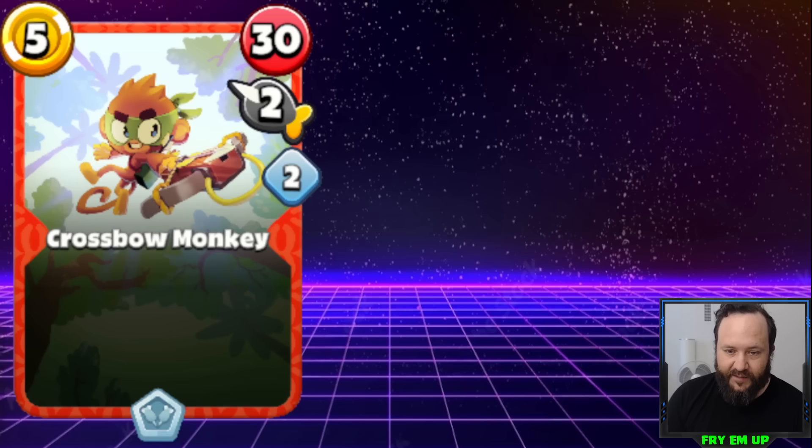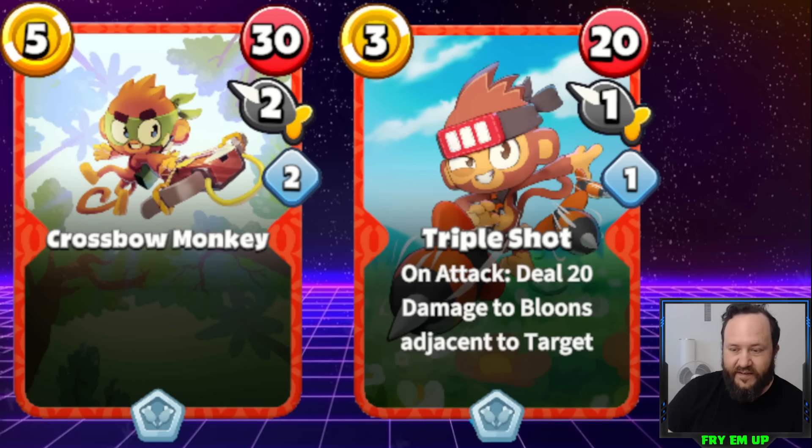Coming in at number 3 we have Crossbow Monkey, which is just a monkey that is severely, severely underpowered. It costs 5 and does 60 damage with a recharge of 2, so it's basically doing 30 damage average per turn — just so weak for a 5-cost card. You can compare it to Triple Shot, which even hitting two bloons is still doing 40 per turn, more than Crossbow Monkey, and it's only a 3-cost card.